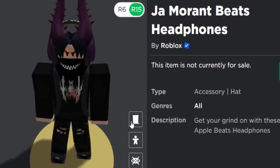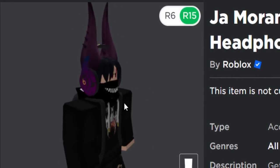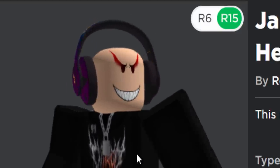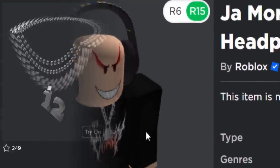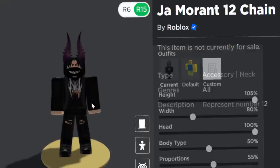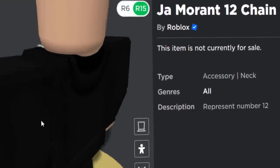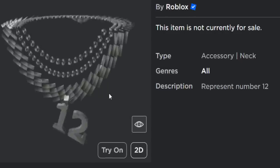I think the only downside is they're a bit too large for avatar heads. If you've got horns like my avatar is currently wearing, then they fit in very well. Just by themselves, they are a little bit on the large side. But this accessory is decent, so you might as well get it. There is also a 12 chain — representing the number 12, I guess that's his number in basketball. It's just like a basic chain which goes around your avatar's neck. It's a free neck accessory, so again we might as well just get it. It's not bad actually.